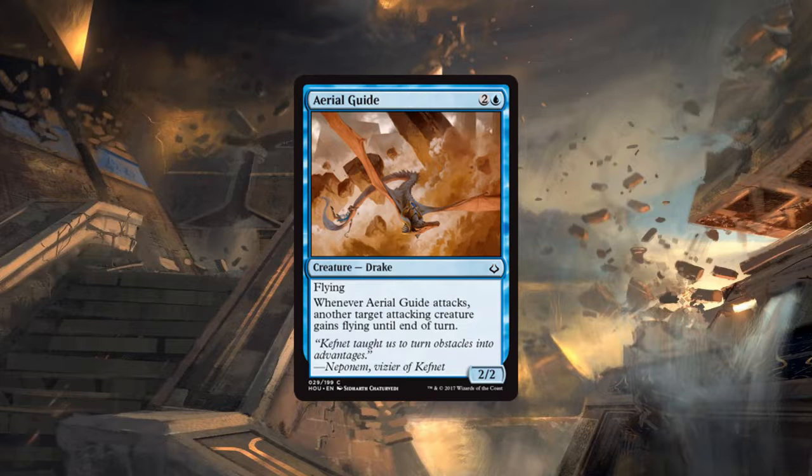It's not like an exert trigger where you have to exert and then it won't untap. You can do it again every single time you're attacking — you can bring another creature up into the air and deal damage with flying. This is going to close out games incredibly quickly in limited.